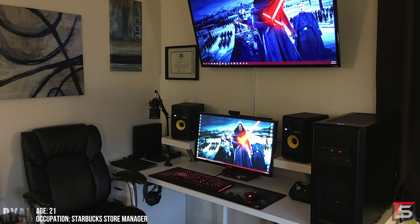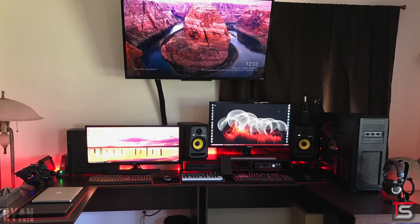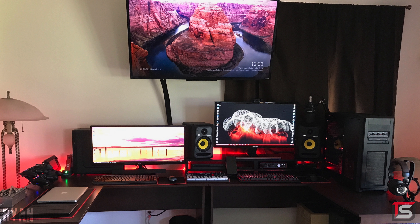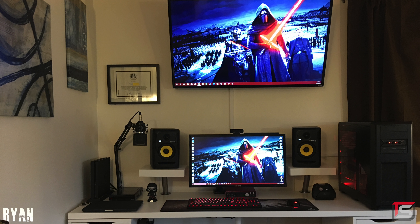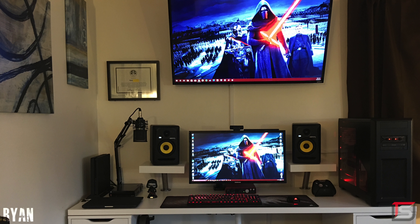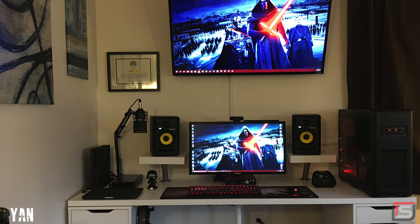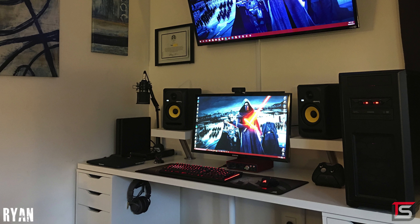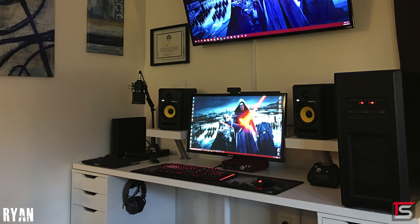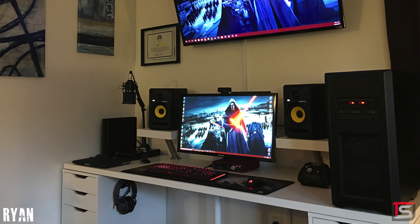Wrapping up the episode, we got Ryan making a return from episode 124. If you guys remember, he shared a room with his girlfriend which had a setup right beside his, but since then she actually moved her setup into another room giving Ryan some extra space to redo his setup. Looks like he got a new desk as well, and he mentioned in the notes that he got inspiration from my Wolverine setup that I created on the channel. There's definitely a lot going on here but I feel like Ryan did an excellent job organizing things while keeping stuff symmetrical and balanced.